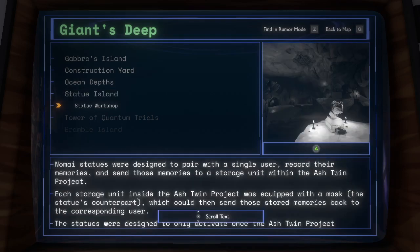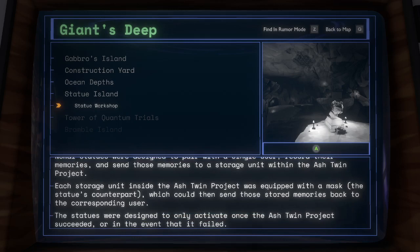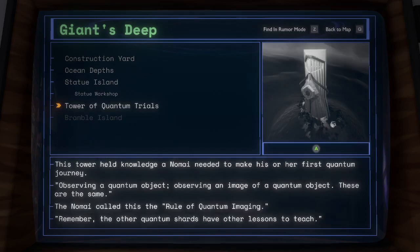Statue Workshop: Nomai statues were designed to pair with a single user, record their memories, and send those memories to a storage unit within the Ash Twin Project. Each storage unit inside the Ash Twin Project was equipped with a mask — the statue's counterpart — which could then send those stored memories back to the corresponding user. The statues were designed to only activate once the Ash Twin Project succeeded, or in the event that it failed. Tower of Quantum Trials: this tower held knowledge a Nomai needed to make his or her first quantum journey. Observing a quantum object and observing an image of a quantum object are the same — the Nomai called this the rule of quantum imaging. The other quantum shards have other lessons to teach.